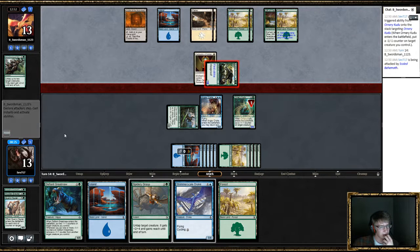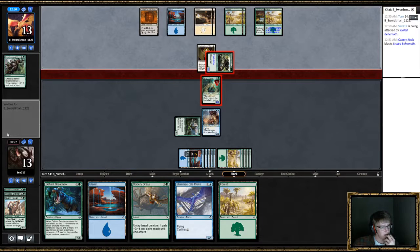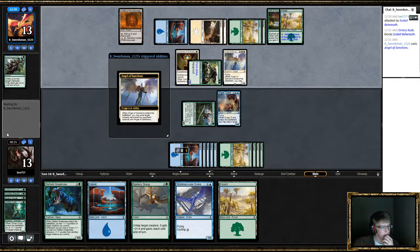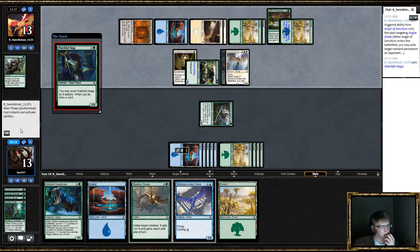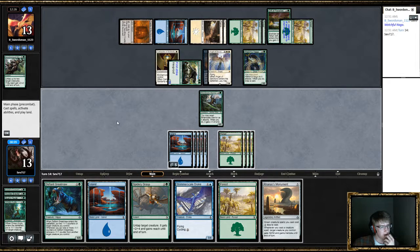I'm just going to block it next turn. He's got 7 cards — they're probably all really good. Tried to get rid of it. Okay, we have 10 mana. I think I just make this guy really big.